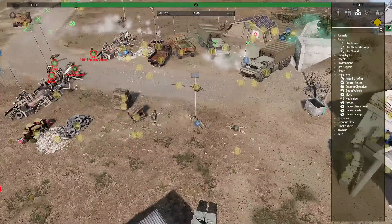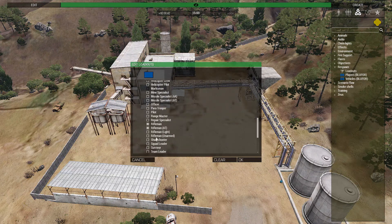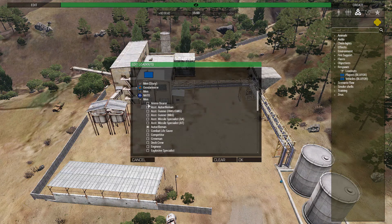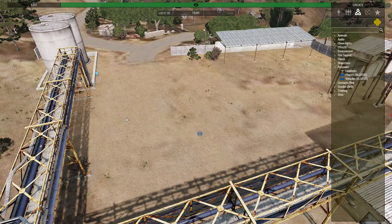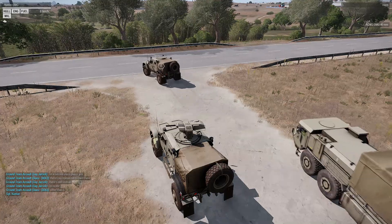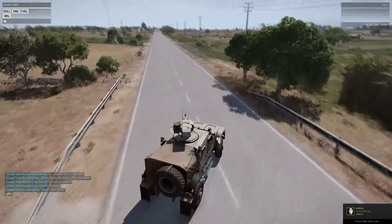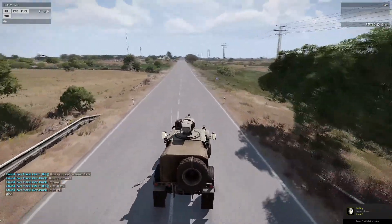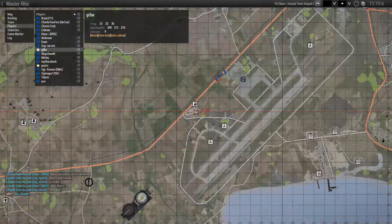Instead of leaving players idle during setup, create their loadouts before going into the match. Don't try and use Arsenal to create loadouts while they're waiting to actually do something — do it before you get into the server. Once you are in the server, create their loadouts before placing the first spawn point, and immediately give them an objective that makes them walk, fly, or drive to the first location. Doesn't matter if it's fully built yet. Give them something to do — anything is better than them sitting at spawn waiting for you to build something.